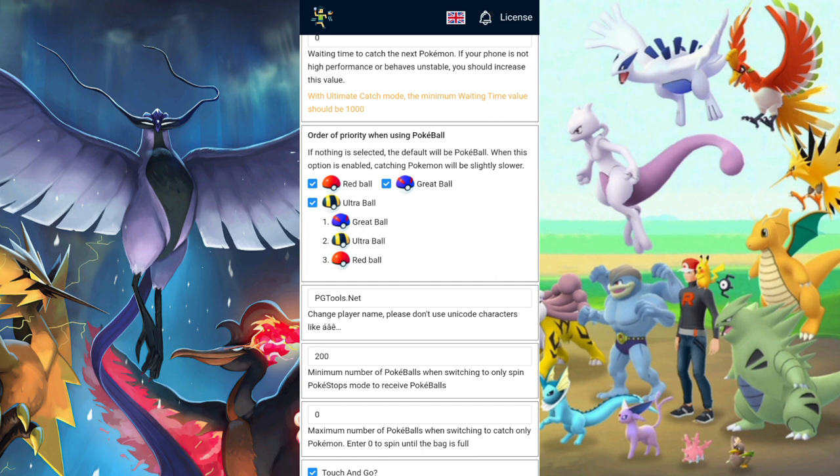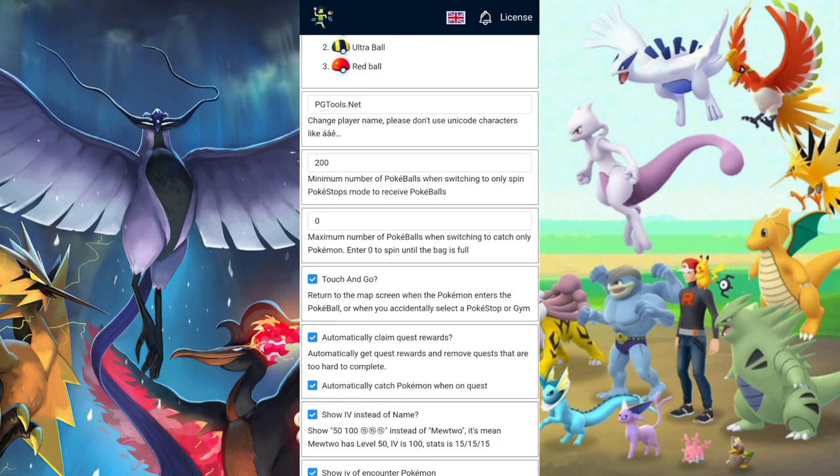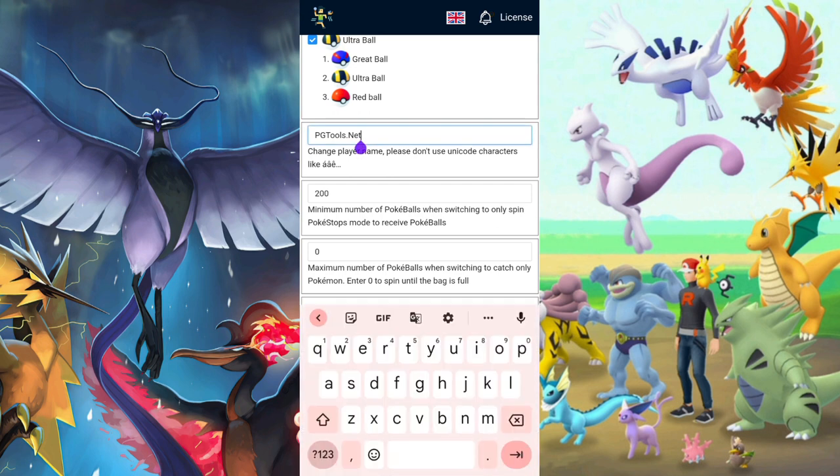This setting is for the Pokeball order — red balls, gray balls — set the order however you want. If you have more gray balls in your bag, start with those while the other ones fill up. Pretty simple. You also have the naming field here, which you can set to anything you want.